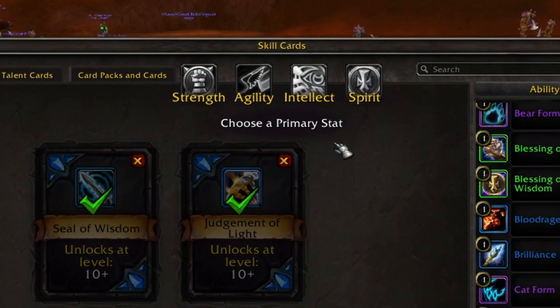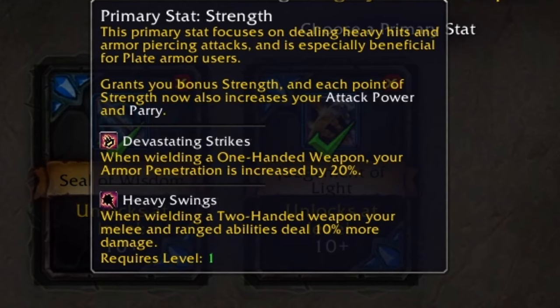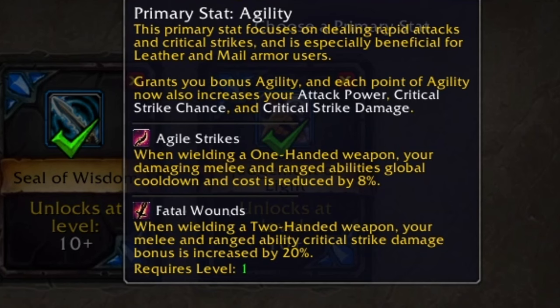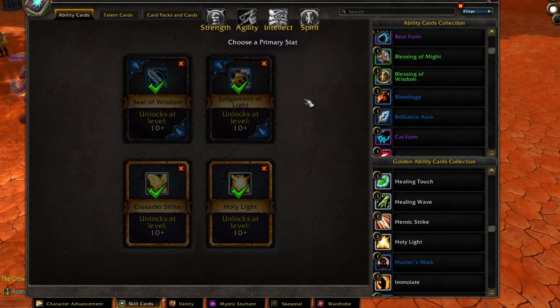When you decide to keep your abilities, you'll have a choice to select your main stat. You can hold Shift to get more information on each stat. For Strength, wielding a one-handed weapon increases armor penetration, or wielding a two-handed weapon makes melee and ranged abilities deal 10% more damage. Agility reduces your global cooldown and cost, or increases critical damage. Intellect increases spell power or spell haste depending on the weapon. Spirit works similarly. For a paladin build, we go for Strength.